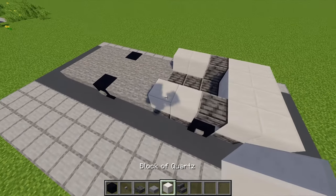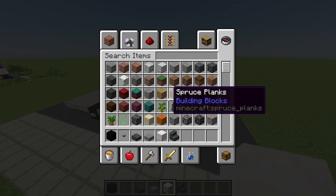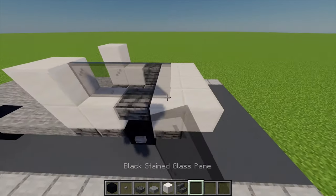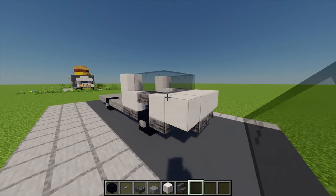Moving back to the block of quartz I'm going to place one on the ends. Then I'm going to grab some black stained glass panes and place three on either side, and two in the middle for our truck's window.